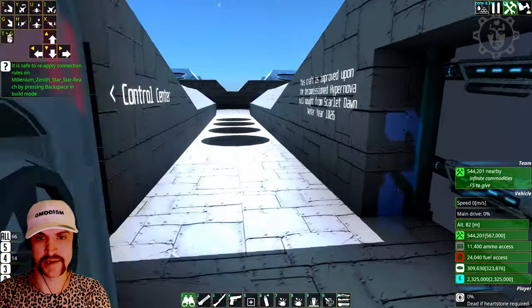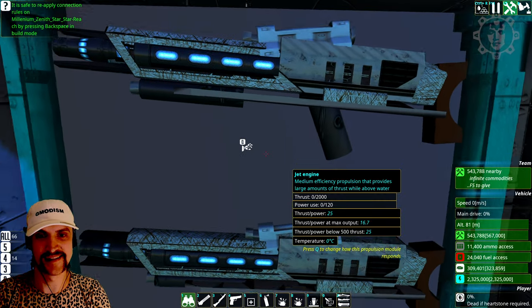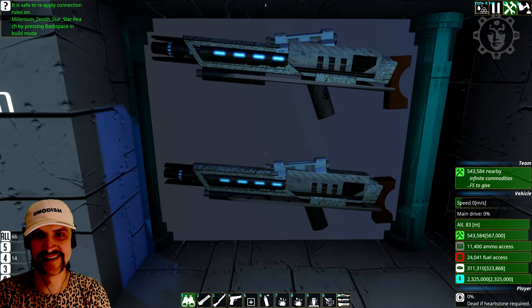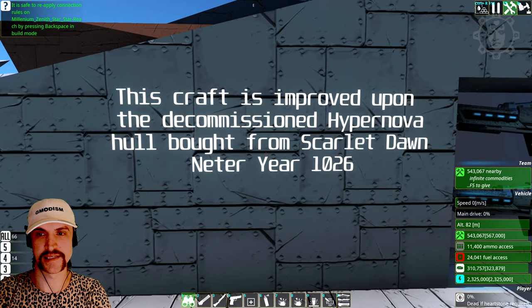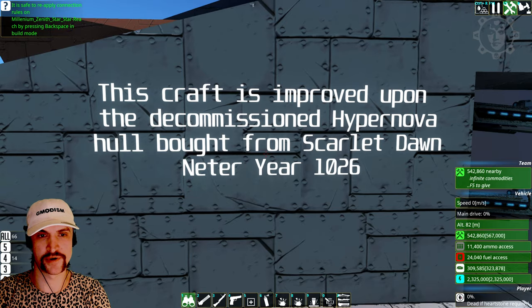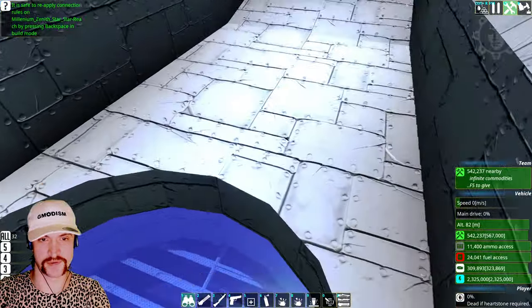We have some police feeling here. I like these guns here. That would be a beautiful 3D print, wouldn't it? This craft is improved upon the decommissioned Hypernova hull, brought from Scarlet Dawn - very old.